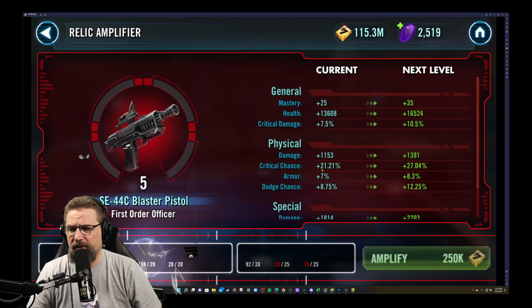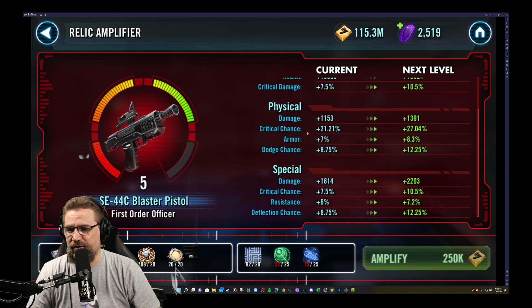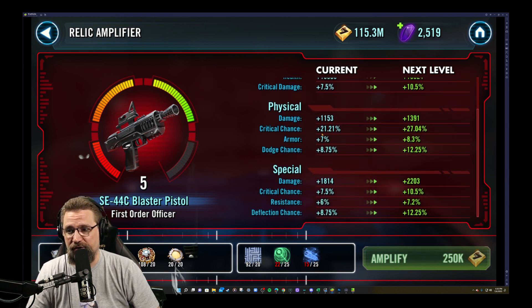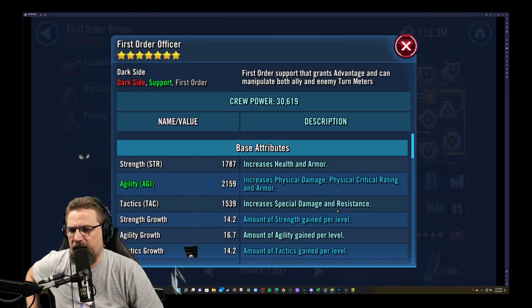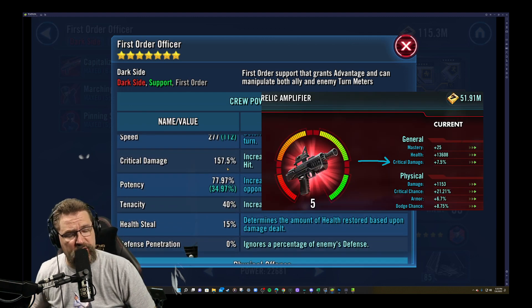When you start talking about his relic amplifiers, you're looking at mastery, health, and critical damage. You see that 7.5% — that's where he's at at relic 5. He gains a lot of critical chance on this guy: 21.21%. Dodge chance is great. And then of course you've got your regular damage, resistance, and deflection. I've got no additional critical damage on him, but there's that extra 7.5%.